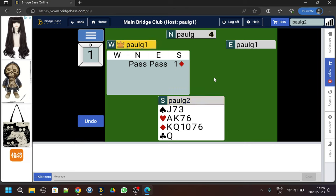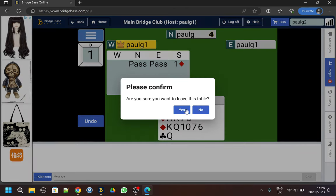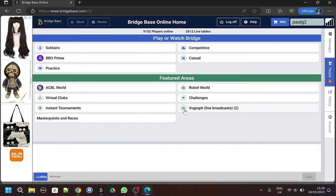So we've found our friends and joined their table - that's about all there is to it. We can leave the table by clicking back, and it asks 'do you really want to leave?' If we have an internet problem and get disconnected from the table, when we log back in we'll be given the option of going straight back there.